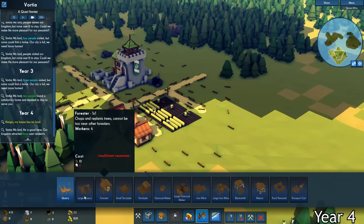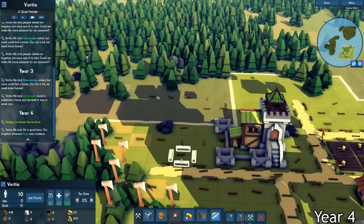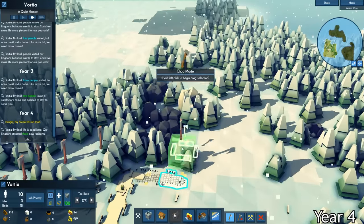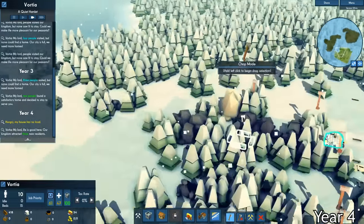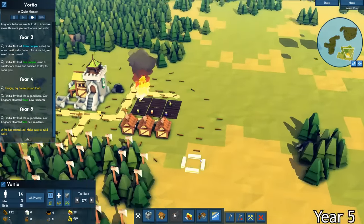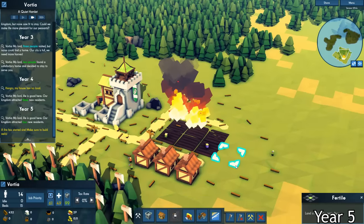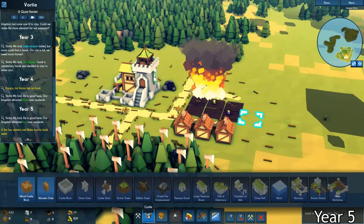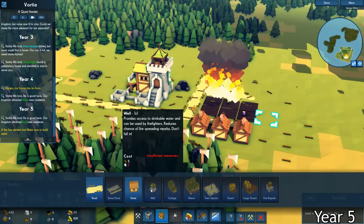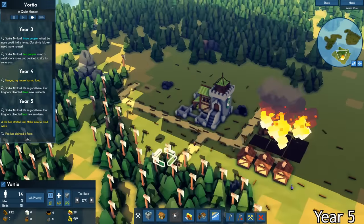I needed more farms as the population of Vortia grew to 10 citizens. It was truly becoming an attractive place to live. I laid out where the iron mines and stone quarries were going to be, and then I built actual roads to those locations. Right when things seemed like they were going perfect, a fire broke out in one of my wheat fields. It then spread to the other five fields, catching them all on fire. Unfortunately, I didn't have a well constructed because I didn't have stone.